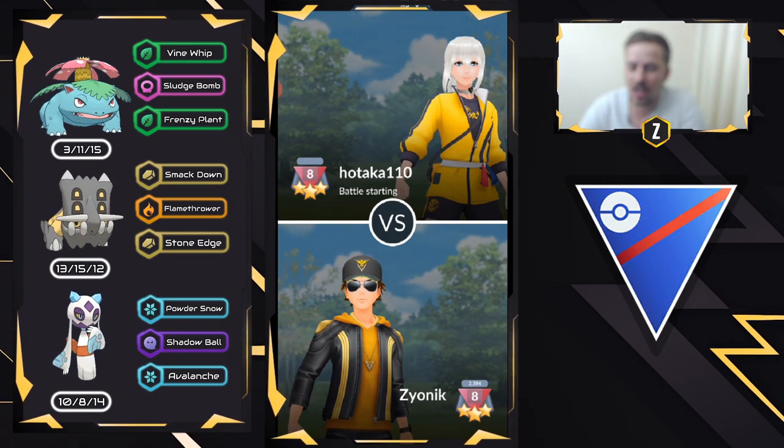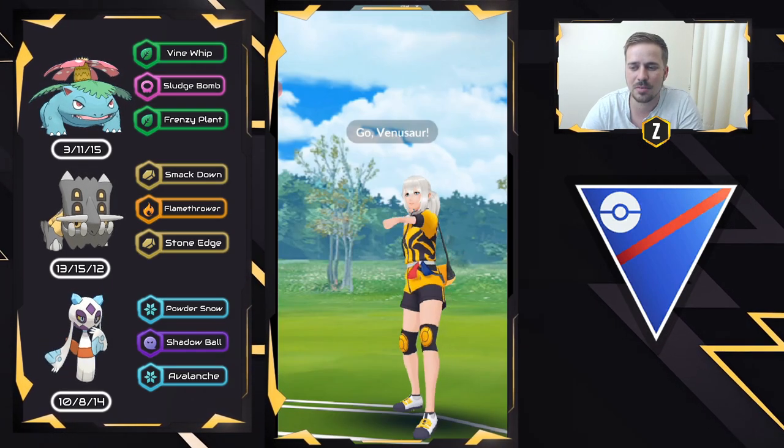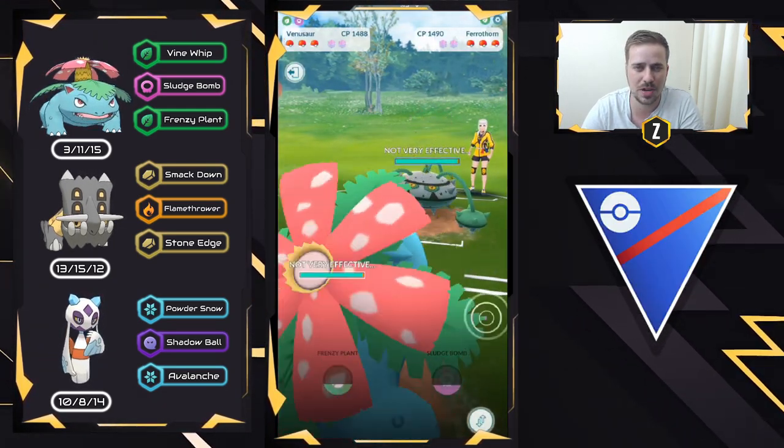Starting things off — we started the day at 23.87 and I got myself up to 24.27 today. Now we have Venusaur versus Fairthorn right here, a pretty interesting matchup.